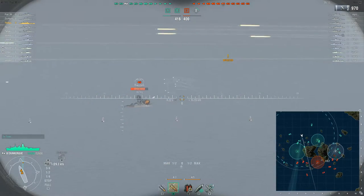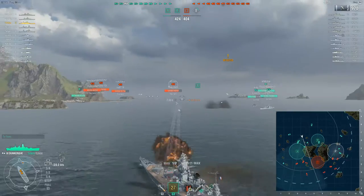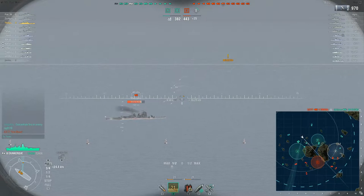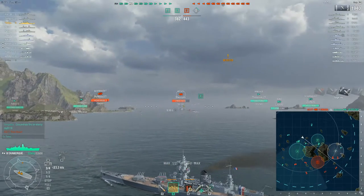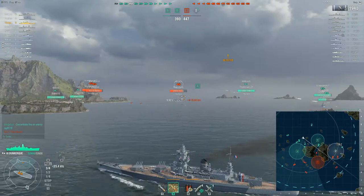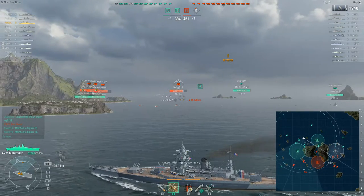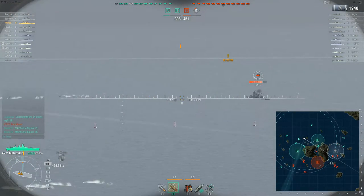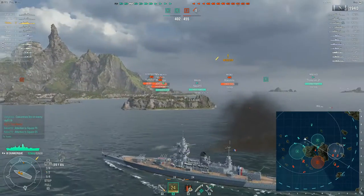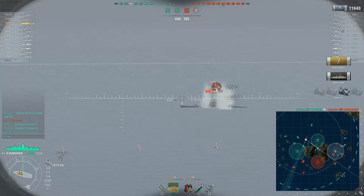Moving into World War II, with the Washington naval treaties limiting what nations could produce in terms of tonnage, the Dunkirk was specifically built to sink the Deutschland class of cruisers — specifically built to hunt down and destroy those cruisers. That's why the armament was on the front, she was fast, and she fit into the battlecruiser class so nicely. Here in game, where she's represented, not too shabby at all. The Dunkirk is a strong ship.